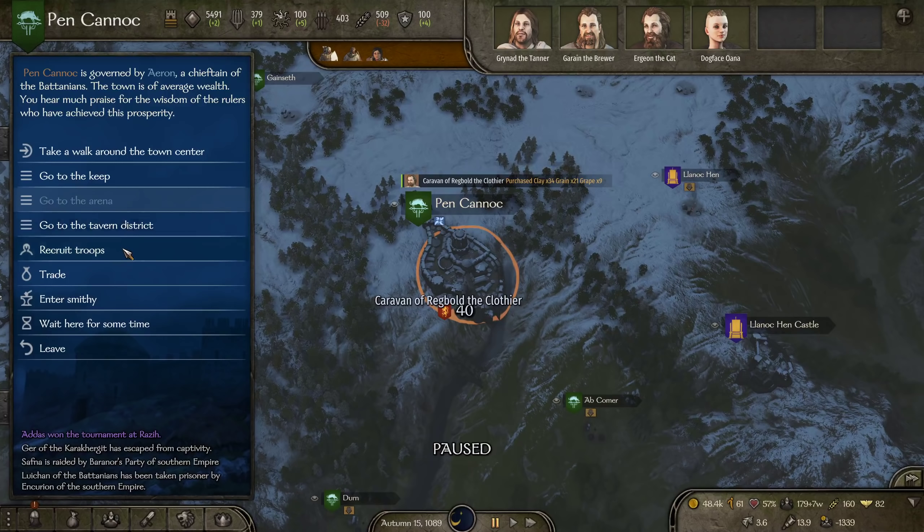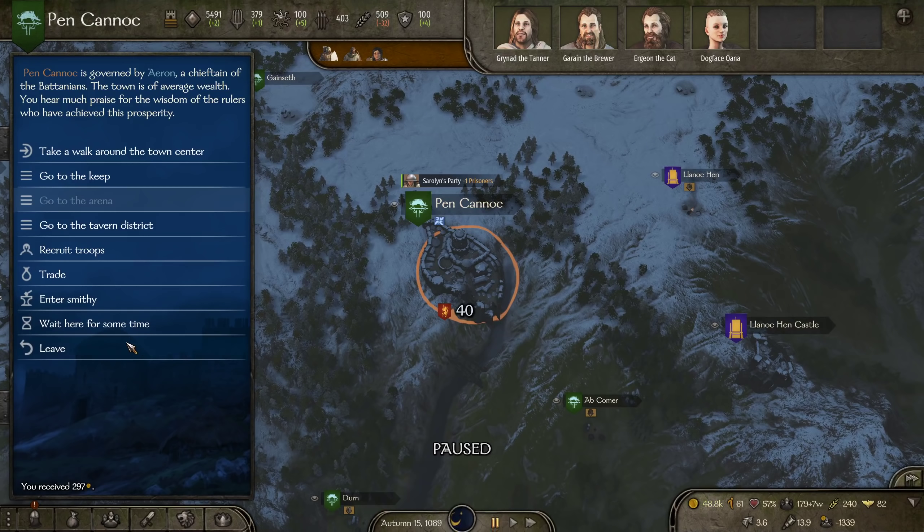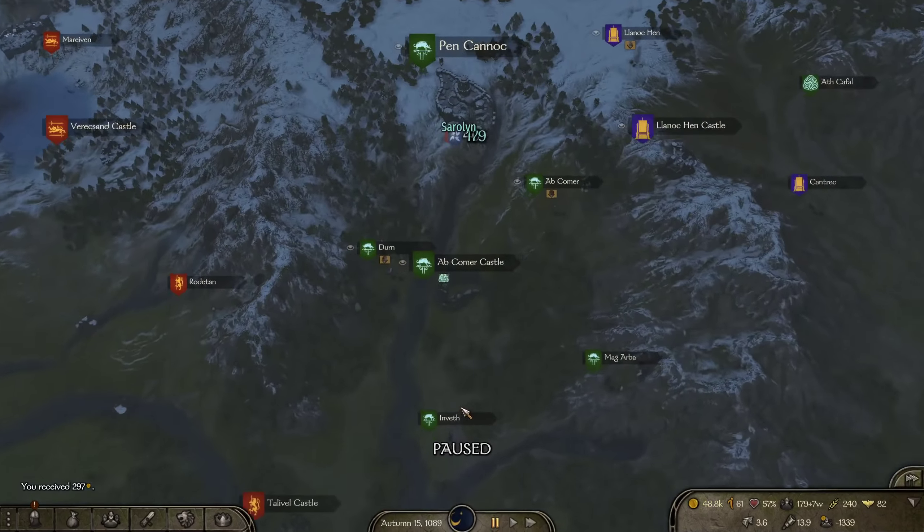Let's go to pen and then size up that raid party that was large, because I obviously don't want to start sieging a castle if there's a rather large party to attack me immediately after I win. I'm also going to buy a bunch of grapes and grain, then go see about that war party. They were here but I don't see them anymore, so I'm going to take a big old chance here — Lenok Hen Castle, I will siege you.